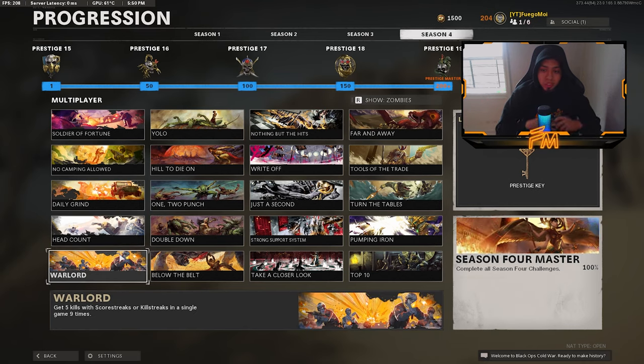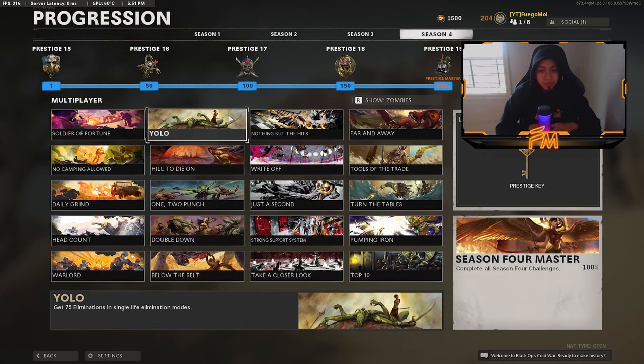For getting five kills with scorestreaks or killstreaks in a single game nine times, my setup is Artillery, Napalm, and Strafe Run. Strafe Run is the number one scorestreak I like to use because it's basically guaranteed kills — about three kills when it comes back around. I did this on Nuketown since it's a small map and you'll eventually hit somebody with your scorestreaks.